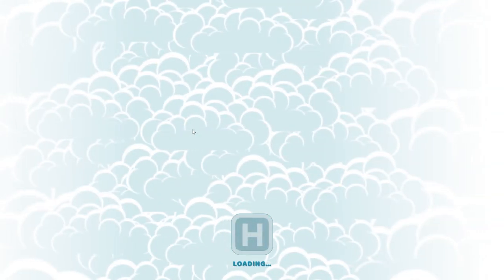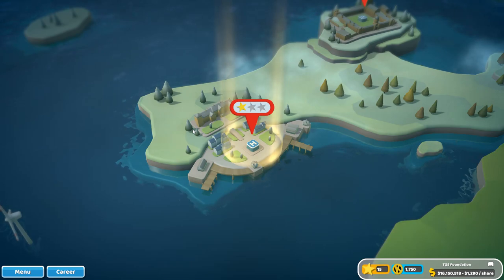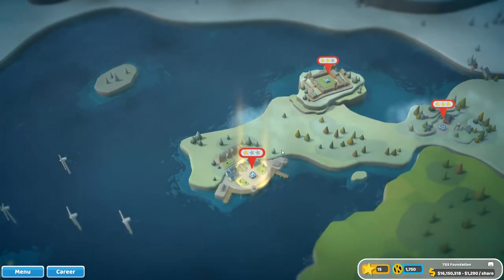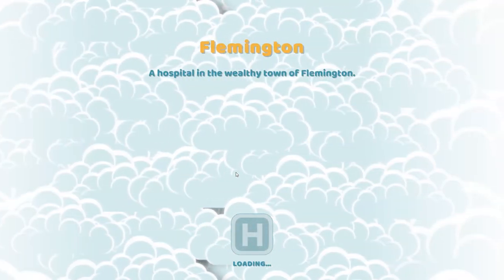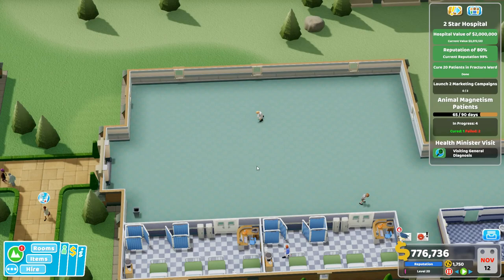In this first video, I really want to concentrate on the first thing you should know about, and that is how to make an effective GP's office. What we want to do first is just grab a hospital that has some space in it where I can build a GP's office to show you my way of doing it. There are loads of different ways of doing things in this game, and that's what I love about it.